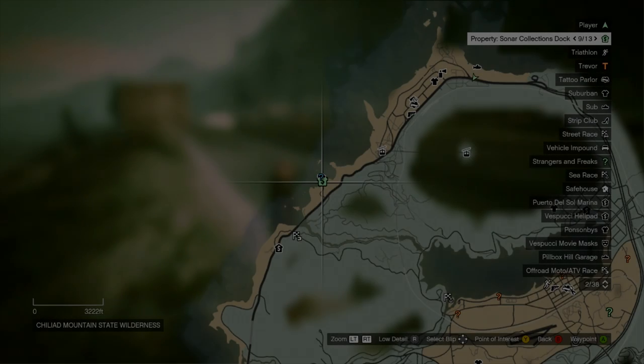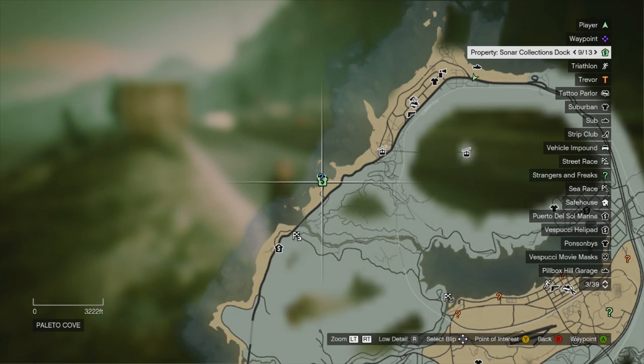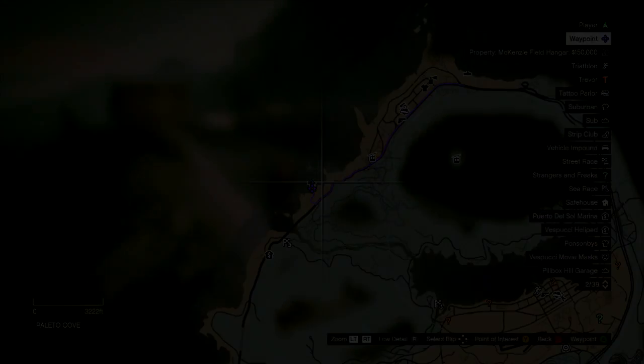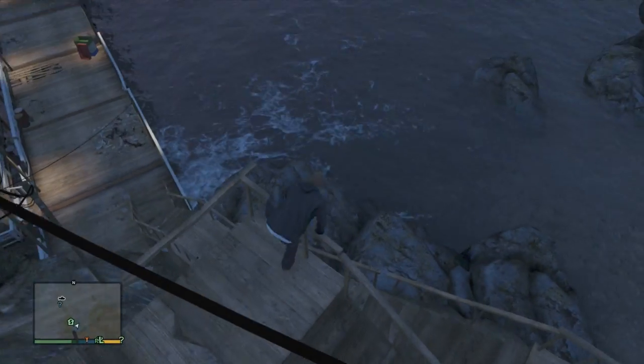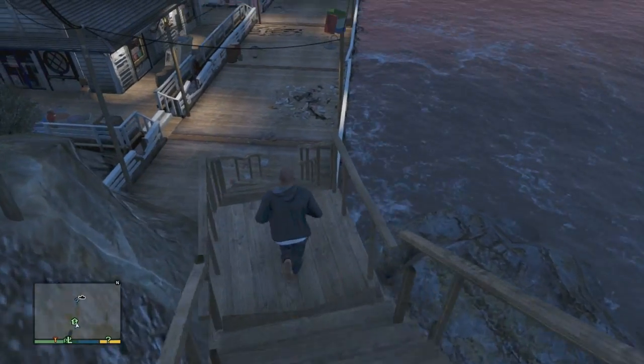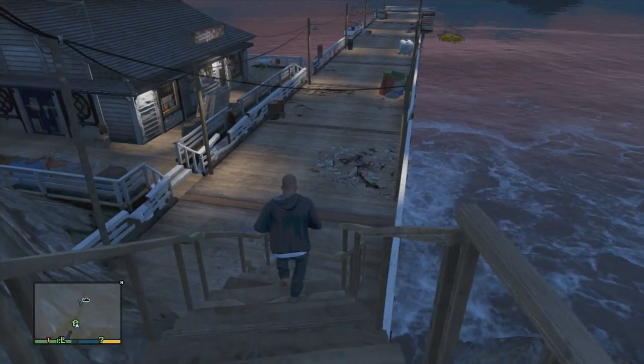First things first, if you haven't completed the story mode mission with Trevor where you steal the submarine — spoiler alert — you're going to need to do that. After that, there'll be a property available. It's a sonar collection dock; I just showed you where it was on the mini map. Go ahead and head there — it takes about $250,000 to purchase it.